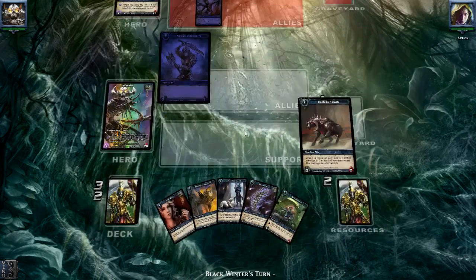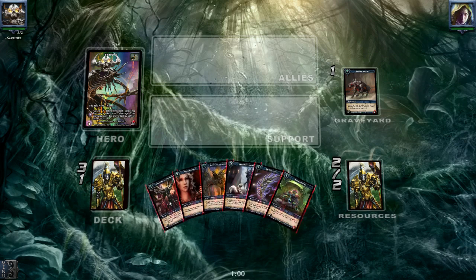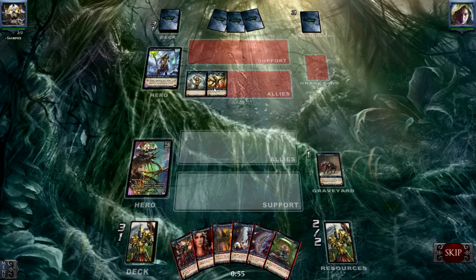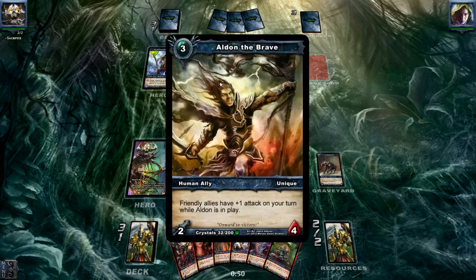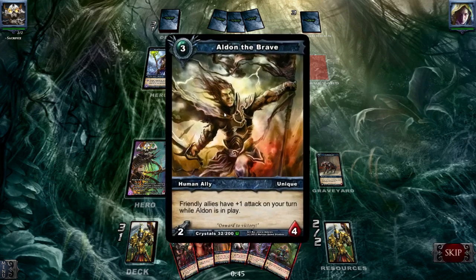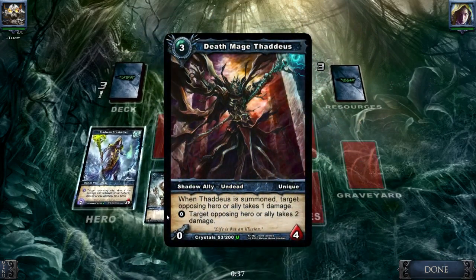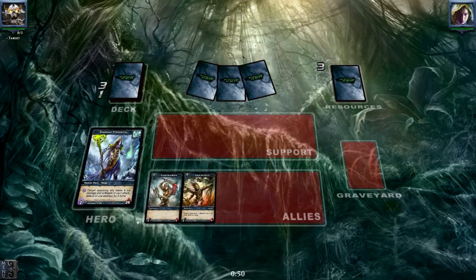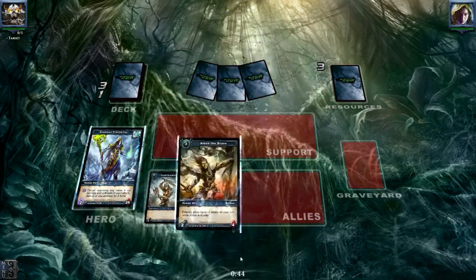Yeah, this sucks. I already thought that this would happen, and that's crap. So let's see what we are going to do about it. This is actually a nice draw. We could destroy the Puen, give two damage to his Alden, and next turn we would kill the Alden. So let's get rid of the Poison Arrow. I always love to save this ability, but now I really need to use it in the early game.